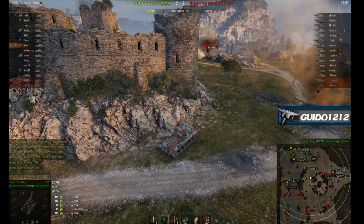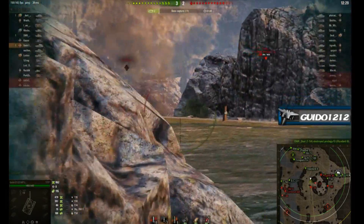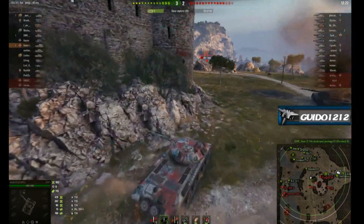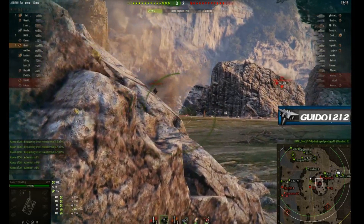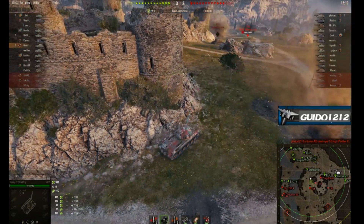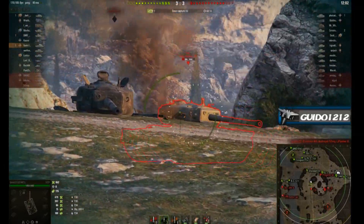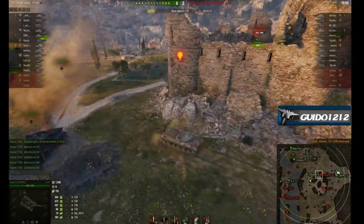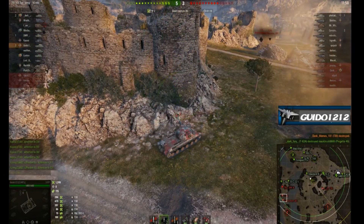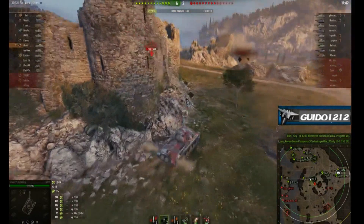I'm waiting for my opportunity — I don't want to trade 750 hit points right now. Too many guns still in the game, too many enemy hit points remaining. The 268 V4 has gone over to the island attempting to push through, and we have a lot of TDs staring his way. The T30 starts backing off, and I look for a shot into the side of his turret, take it, then back up. I don't want to drive up the hill yet — I don't know where artillery is looking, and there's a T10 up there I want to keep guessing.